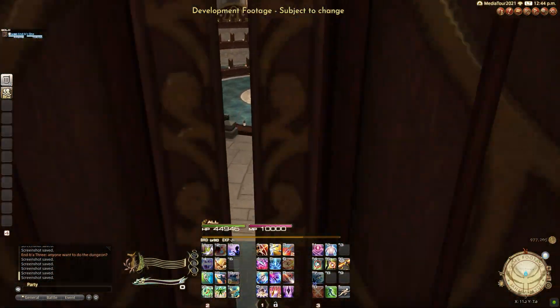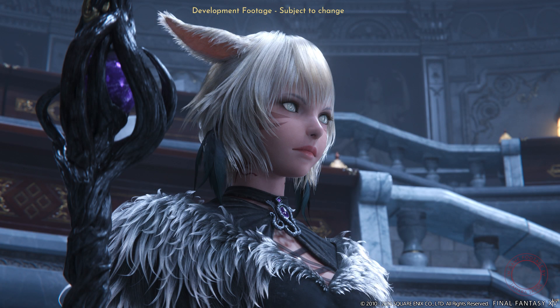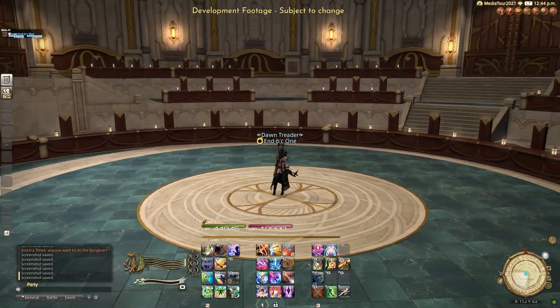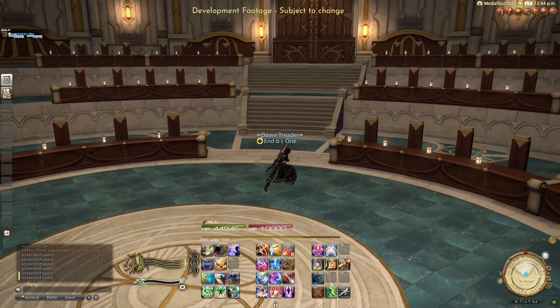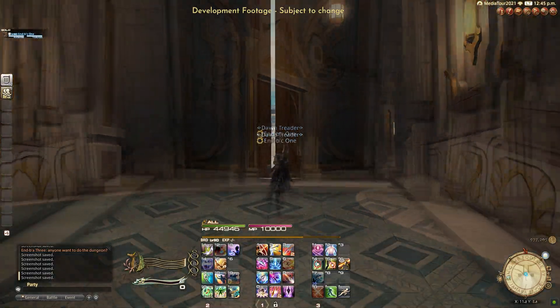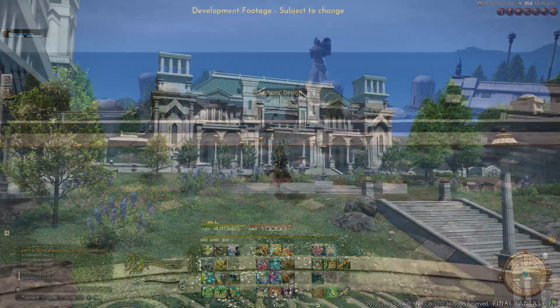So now we're in the Rostra. This is where our beautiful girl Y'shtola showed up in the trailer standing, so you know I had to go stand where she was standing. Here we are, standing where the queen herself was standing, being amazing — talking back to Daddy Levyur. It's really big, it's round, and the halls are just so big. Everything's so big. Look at this view — everything's amazing.